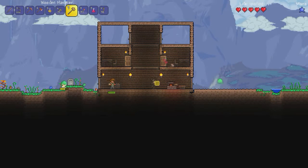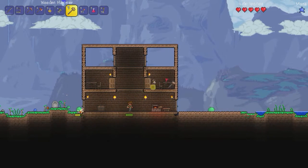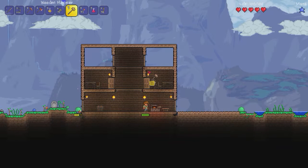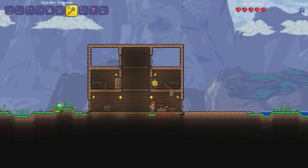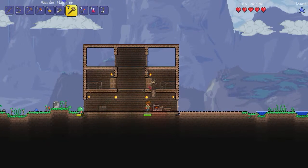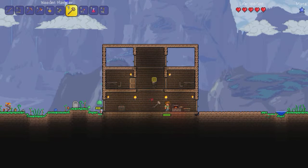So I moved the rooms in. I checked on the wiki — the rooms need to be the interior width of 7 blocks and the height 5. Needs a chair, a table and a light source and a door.